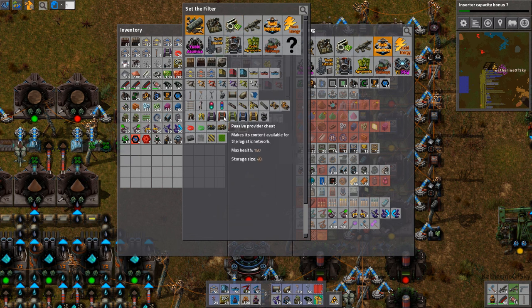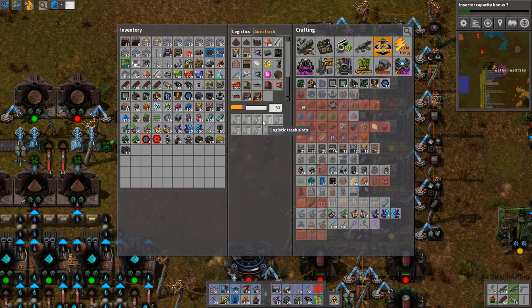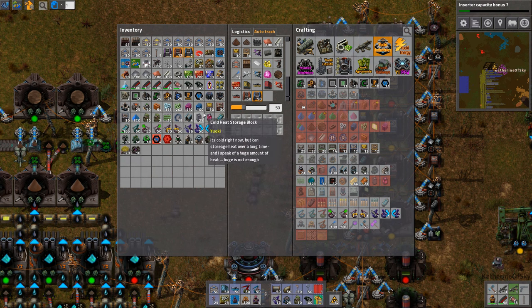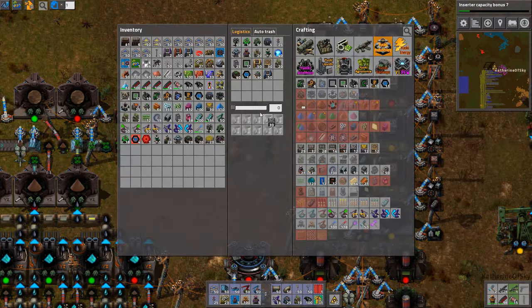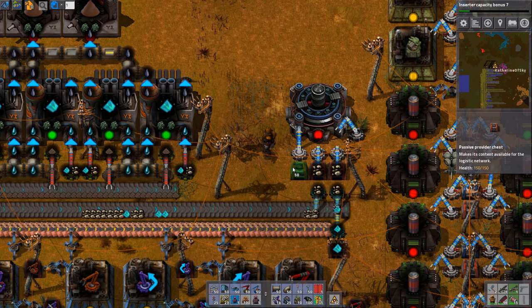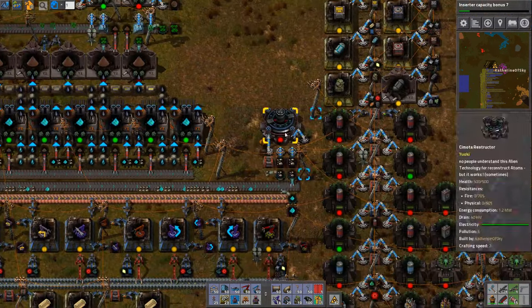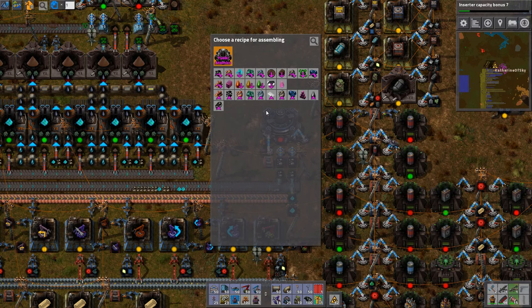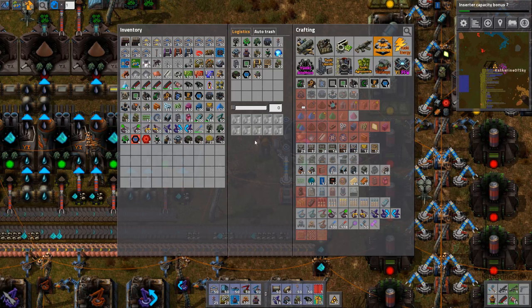Wait, where are they? There we go. Let's have 50 of those and 50 requesters. And storage — we will continue to use the Yuoki storage because they fit our needs. But yeah, these two by twos are way too big. I do like to build fairly compact designs and I don't like to store stuff. I really do not like storing things. I like to keep things on the move — keep it all working and going. That's the way I like to play.